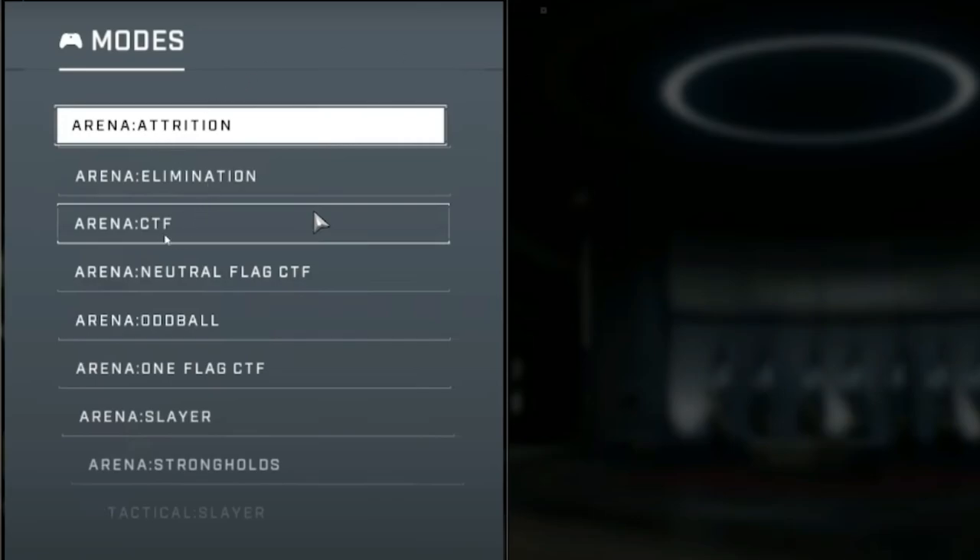The ones showcased here are attrition, elimination, CTF, neutral bomb, oddball, one flag CTF, slayer, and stronghold — so it looks like just regular slayer. It could be some other ones mixed in here as well, but we don't really see an ability to scroll down.